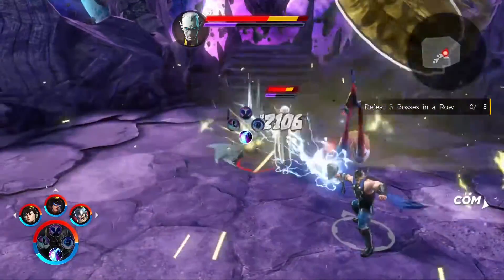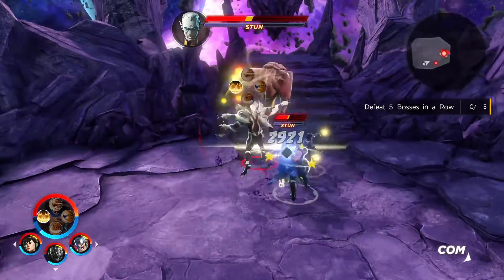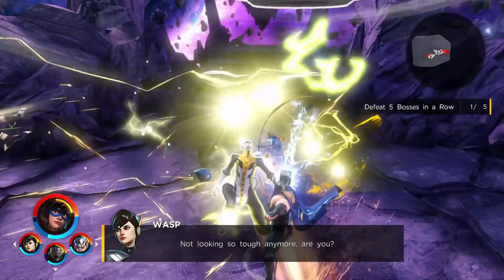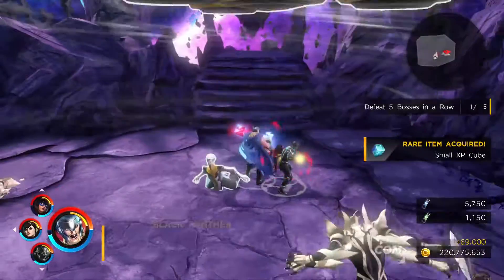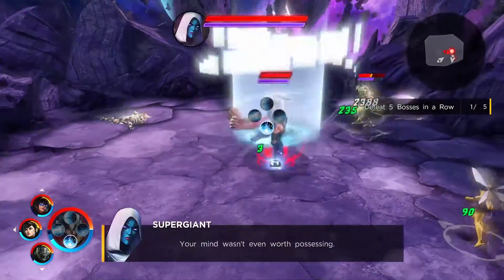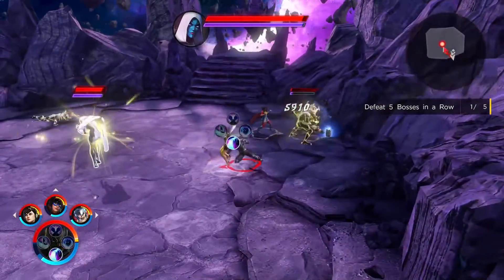I usually start out with Thor and then swap straight to Black Panther for Vibranium Slash. When you're using Thor you use an ability for his electricity that basically buffs everyone — you'll see Black Panther's fists are yellow. This gives him an electricity boost so he does a lot more stagger damage and damage in general, which is amazing.